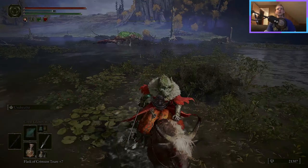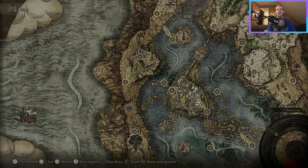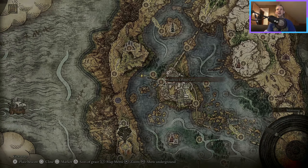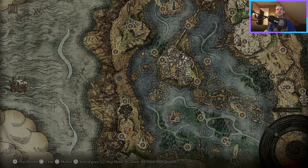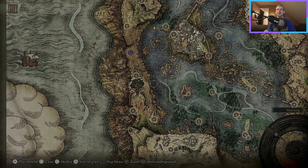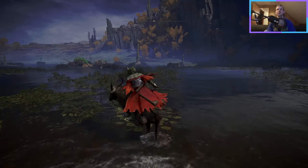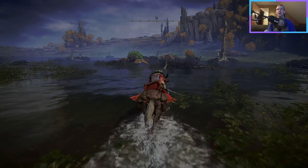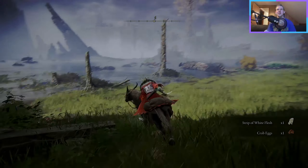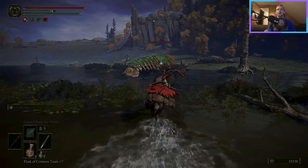Once I'm out of combat, I'll show you on the map what I'm hoping to get through today. We've basically done everything in the water except for this section here. We're going to work our way down through this open water and over to what looks like another Albinaric town, then check out the waypoint. There's also a little bit of space over here that we haven't checked. The woods always take a bit extra due to how thorough we're being.